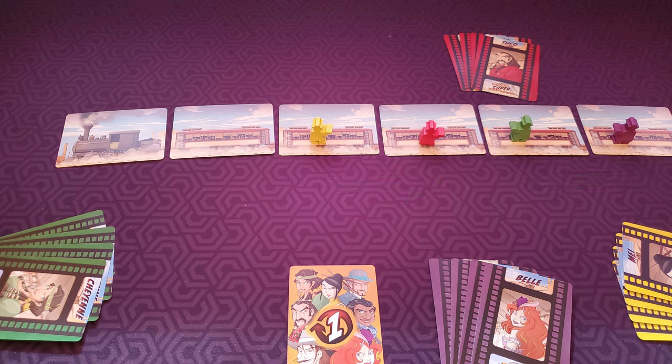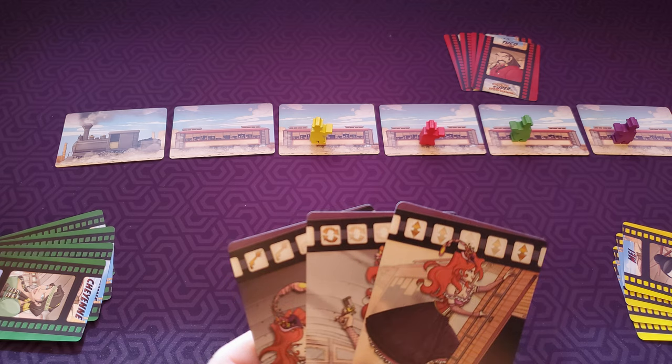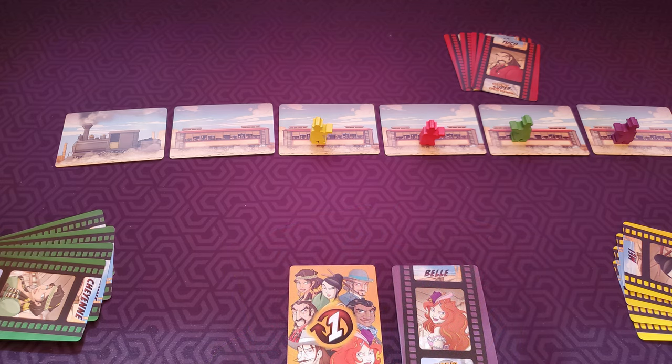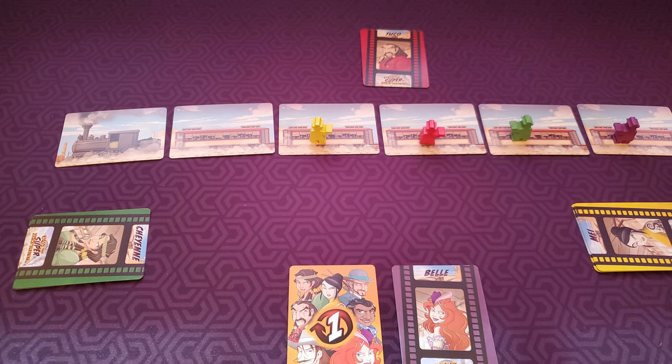The game is broken up into rounds. At the beginning of every round, players take all four of their cards and choose three of them, placing them face down in front of themselves, one on top of the other. The cards will be resolved from the first one on top to the last card on the bottom, so the order in which you lay them down is very important.